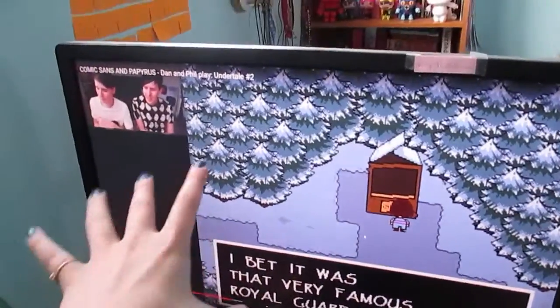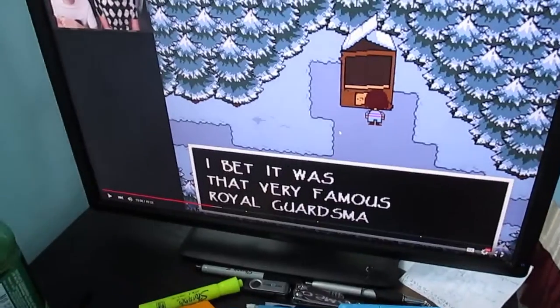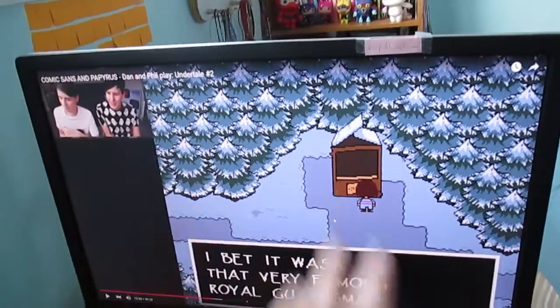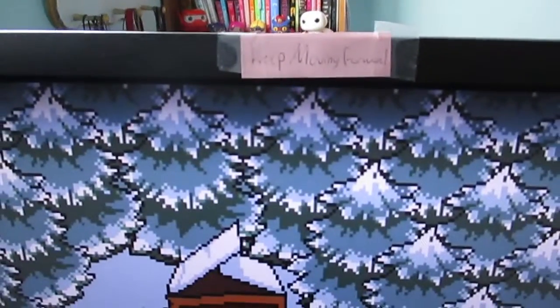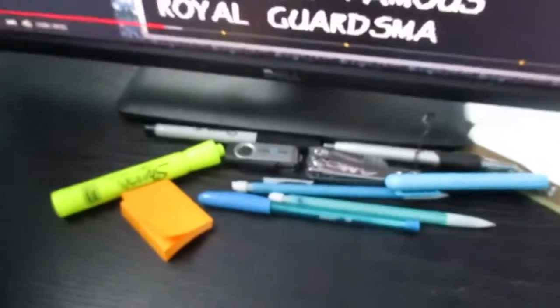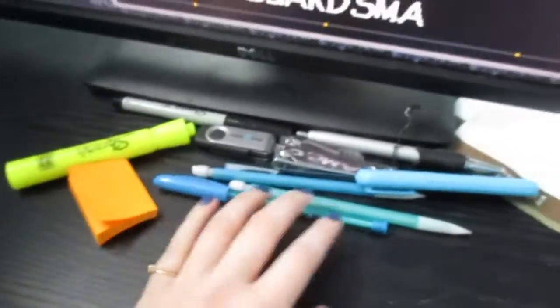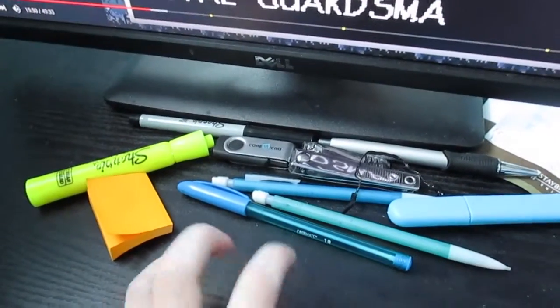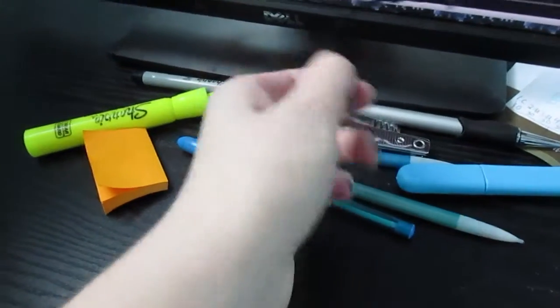Now let's move on to my computer. Wires, wires, a whole mess of wires. This is, of course — I'm watching Dan and Phil — a Dell 24-inch monitor. Specs will be down below. On it I have my Keep Moving Forward sign, which I've had for almost a year now. And then down here we just have a whole bunch of random crap, like highlighters, post-it notes, pens, nail clippers, memory sticks, memo sticks, and a twist tie.